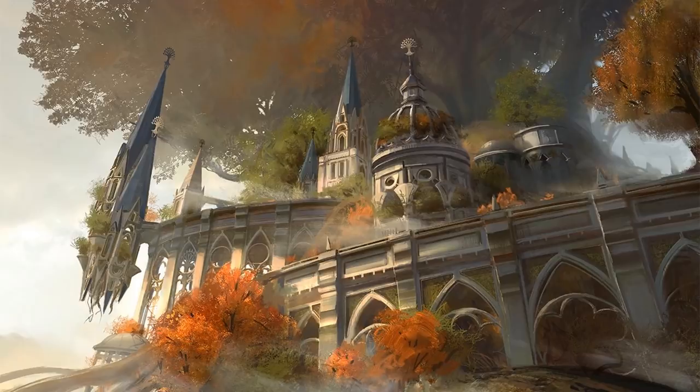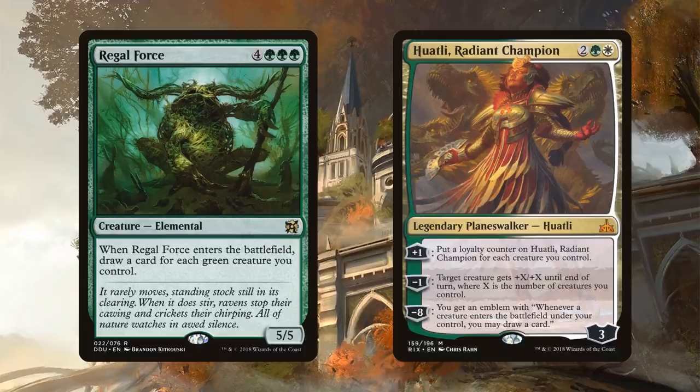We're going to get a lot of value and card draw in this specific category, but we also have it on some creatures. Regal Force draws us at least one card - blinking it in and out or getting it to the graveyard and bringing it back again is well worth the inclusion. And Huatli, Radiant Champion - we could have a lot of creatures on the battlefield, and pumping a single creature is strong, but really what we want is her emblem: 'Whenever a creature enters the battlefield under your control, you may draw a card.' Huatli says whenever a creature - not a non-token creature - so when we populate or put tokens on the battlefield, we still draw cards. Can you imagine drawing a card off every Mimic Vat activation? Playing Hornet Queen and drawing five cards?